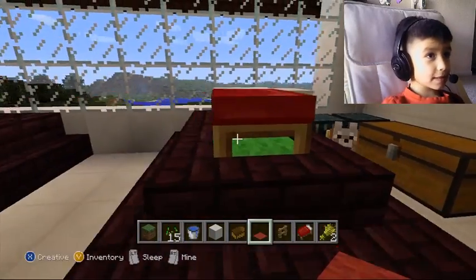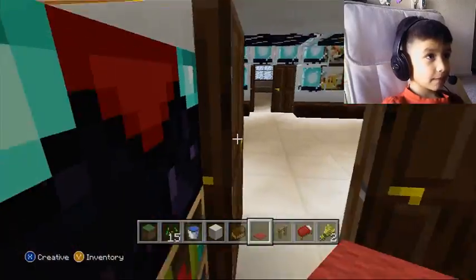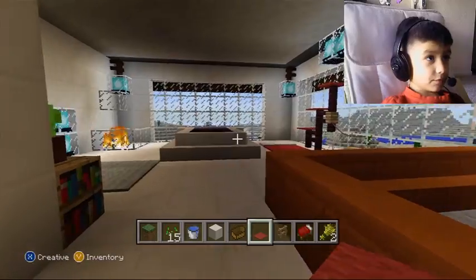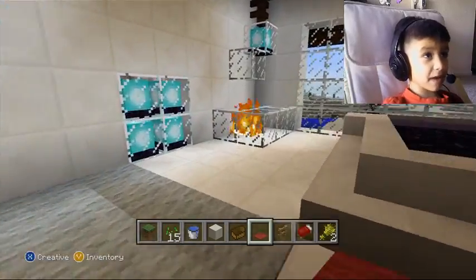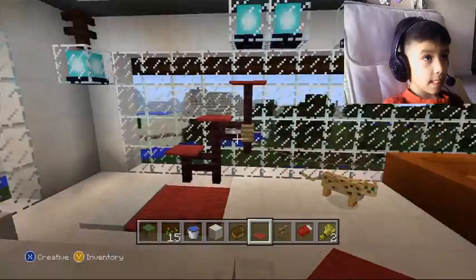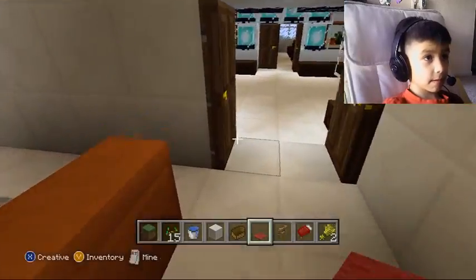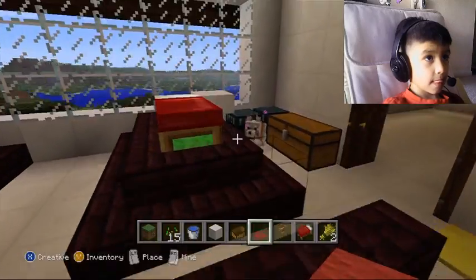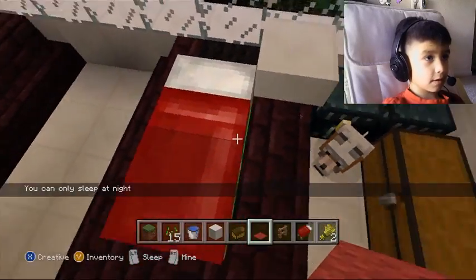This is my bedroom. And then over here is Emma's bedroom. Oh, here's the fireplace. Thanksgiving night's room. So let's go to sleep. And then outside.